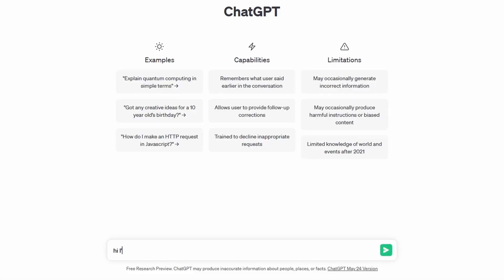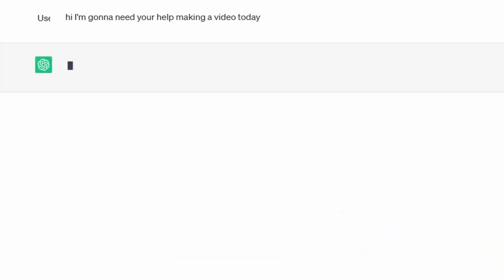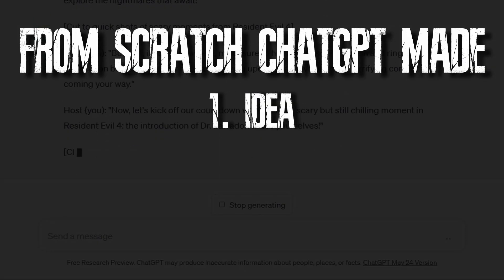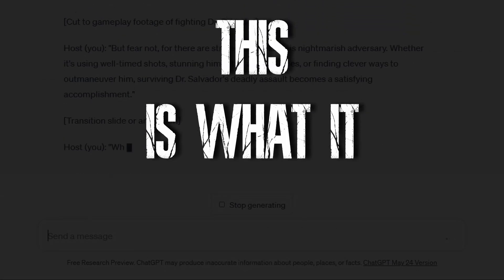I asked the predictive language AI software ChatGPT to make a Resident Evil 4 video. I fed it nothing but prompts and let it work its magic. From scratch, it came up with the idea, the topics, the script, and even the thumbnail. And this is what it came up with.